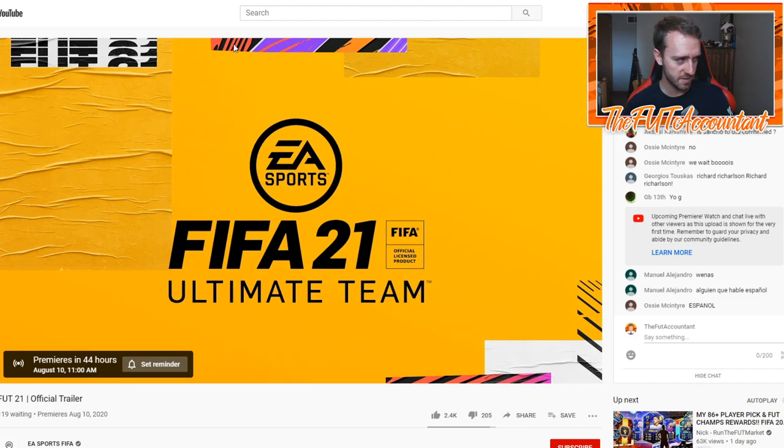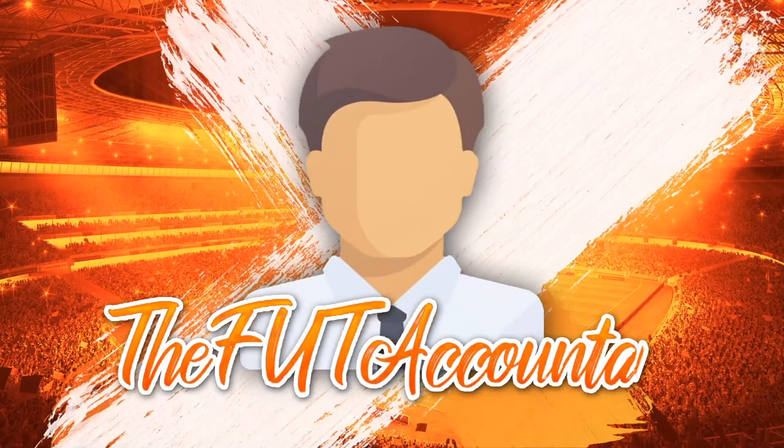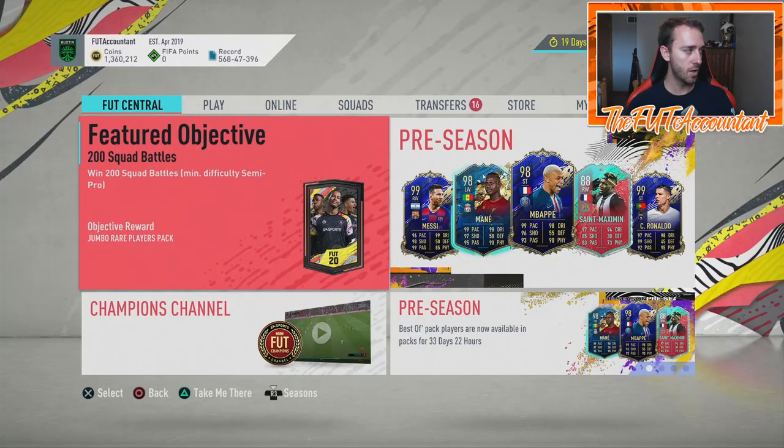The only interesting thing I see right here are these colors — a bit interesting. They're kind of going with pretty simple designs for whatever reason this year, going with that design template with a lot of lines in boxes and stuff. So that's kind of the FIFA 21 icon stuff that is going on right now.